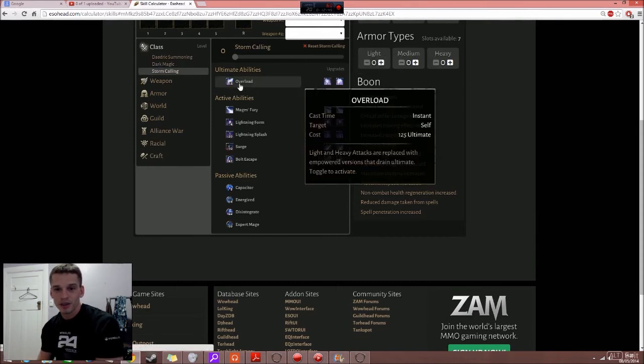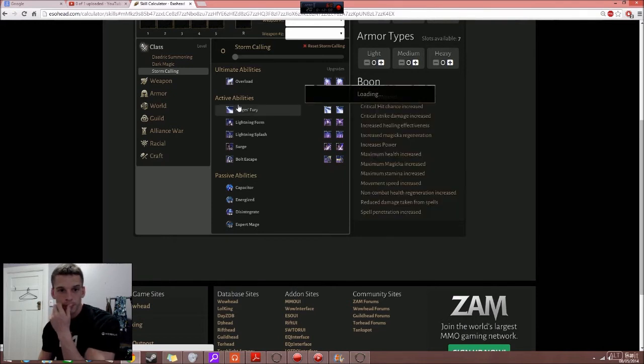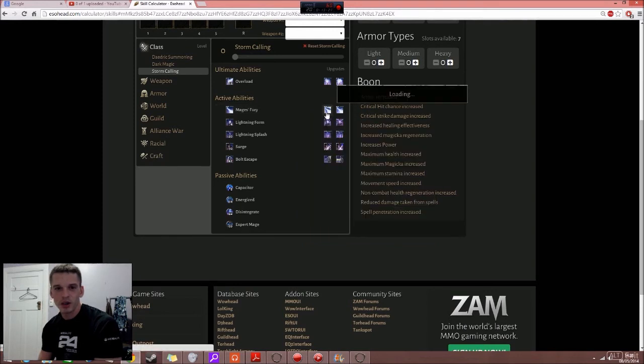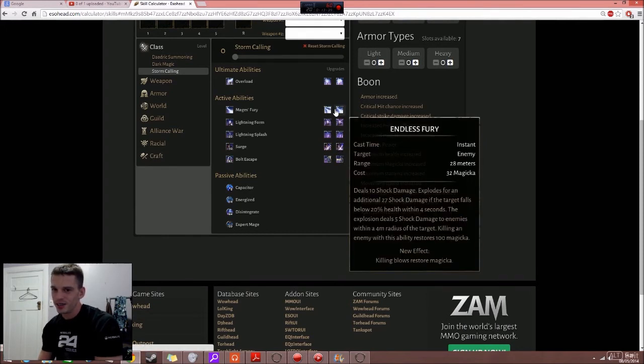Storm Calling: the Overload ultimate replaces light and heavy attacks with empowered versions that drain ultimate — toggle to activate. One morph increases range and radius of heavy attacks, the other has light and heavy attacks restore magicka. Mages Fury deals 7 shock damage and explodes for an additional 27 damage if the target falls below 20% health within 4 seconds — that explosion deals 5 shock damage to enemies in a 4-meter radius. One morph deals more damage on killing blows, the other restores magicka on killing blows.